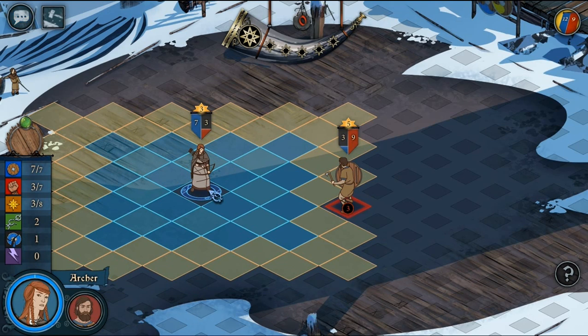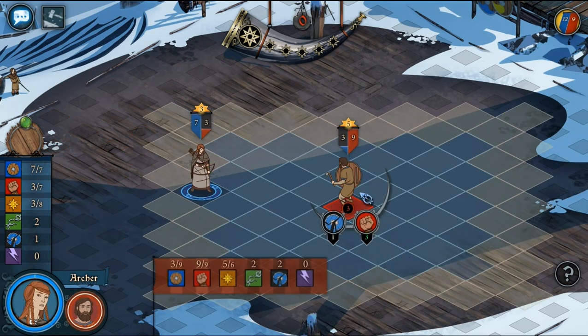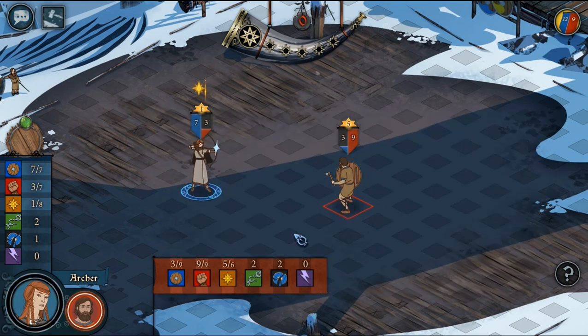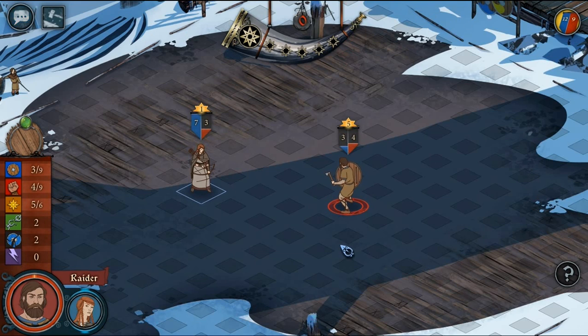So as long as you stay still and you attack a low armoured unit — Puncture doesn't take into account someone who starts with low armour. It only takes into account targets that have lost armour. So if you break someone's armour, that's when Puncture kicks in.